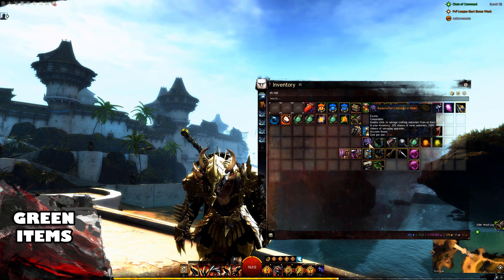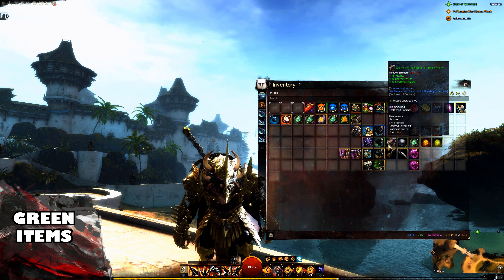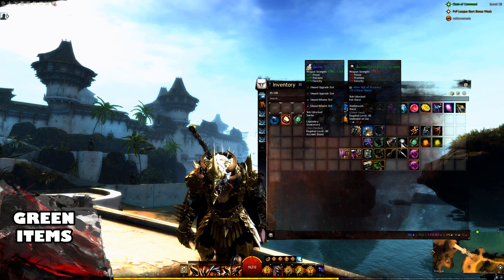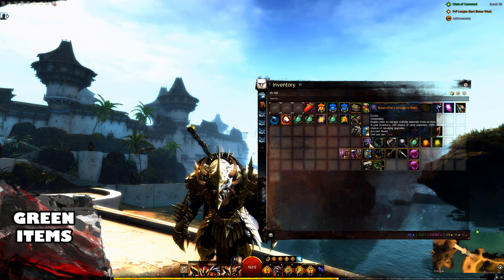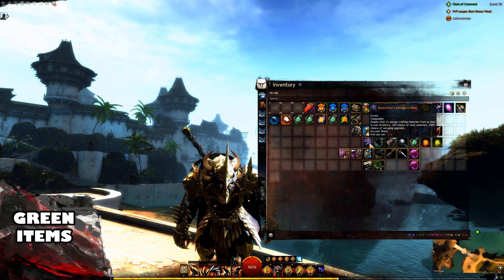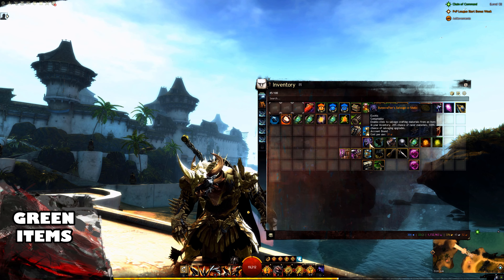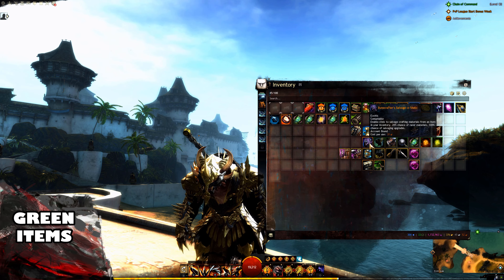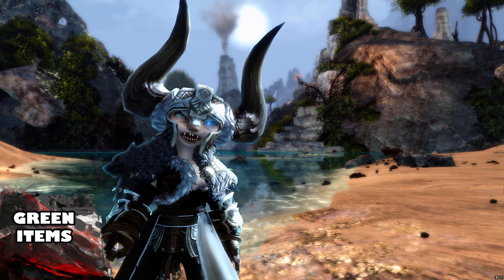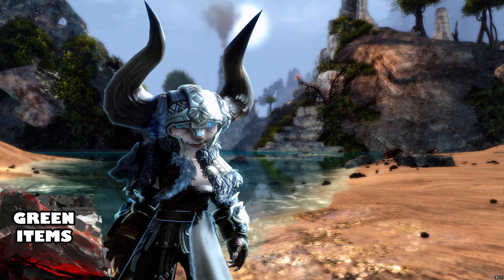Next we have green items. You'll salvage these with a Runecrafter's Salvage Kit. Currently there are no counterparts to this salvage kit, and if you're wanting to maximize profit, you'll want to get one of these from the gem store. This salvage kit has a 20% chance for rarer materials and a 100% chance for salvaging upgrades, meaning every single time you salvage an item with a rune or sigil, you'll also salvage that rune or sigil — guaranteed.